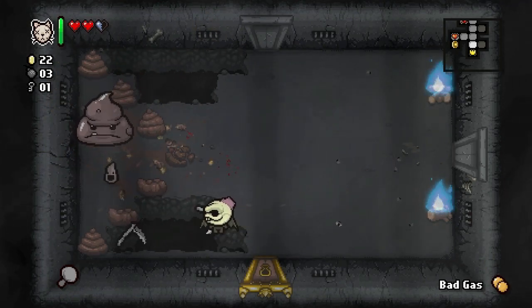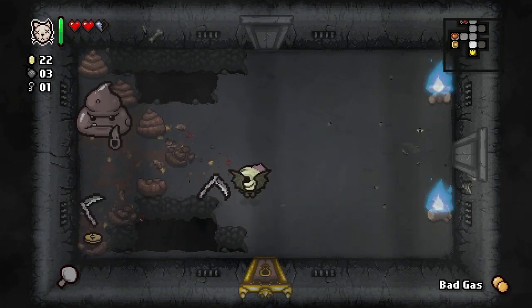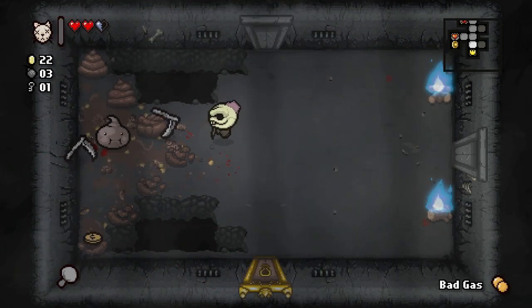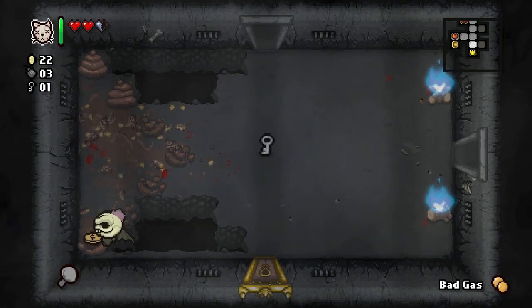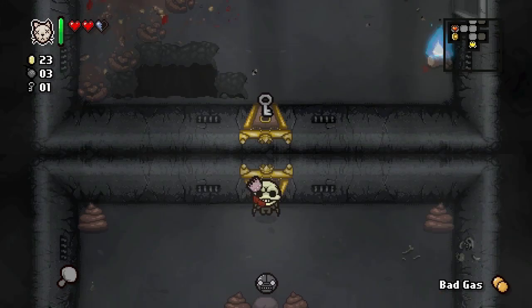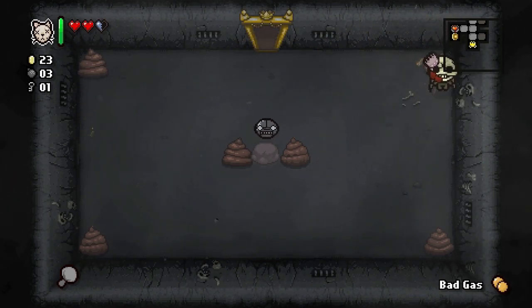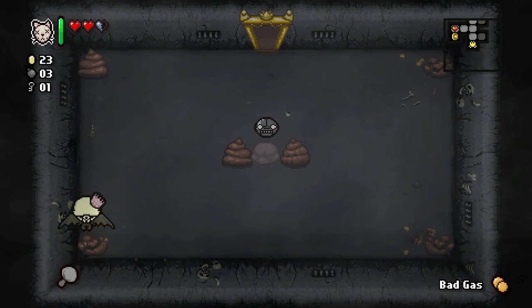Let's try and pop these poops. Very good! So item room — what do we got today? I forget the name of that — Gimpy? Sweet Suffering, that's what it is. So that gives me items when I get hit, I think.